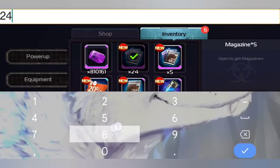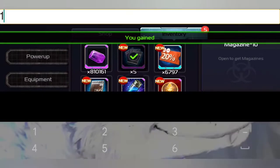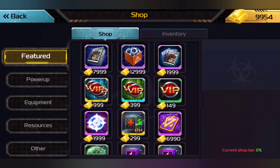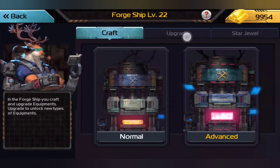We actually got some YumYums from the Oracle, and that really helped us out a lot. Now we are doing really good. And that also means that these Beetlejuice bad boys can actually be upgraded a bit.